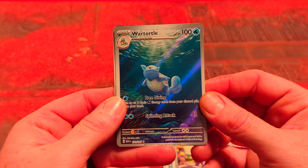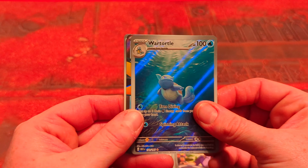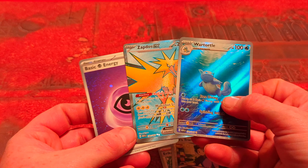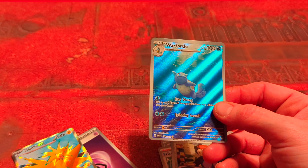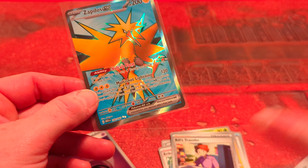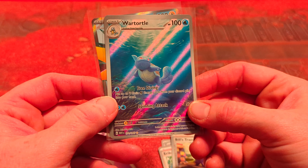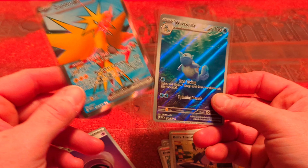That is beautiful, like oh wow — this is a really good pack! I'm excited right now, that's amazing. Let's get those little babies in some sleeves. I seriously just want to sit here and stare. And the Zapdos EX — very nice, a little two-star. And this gold star — yes sir, you deserve that, look at that!